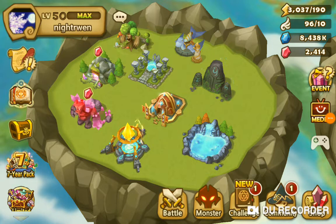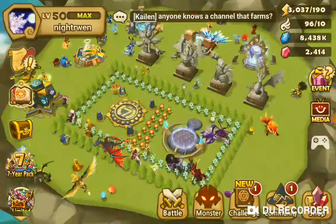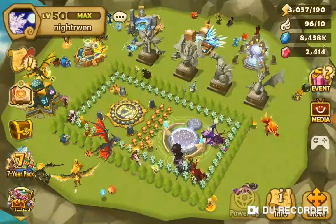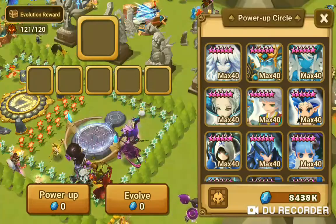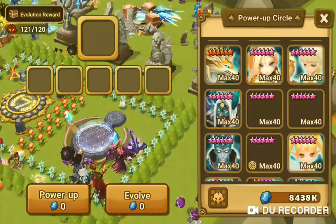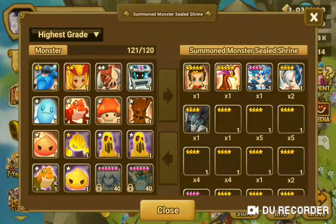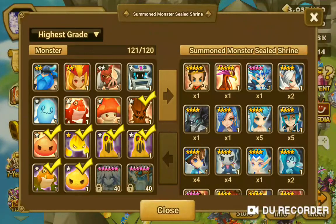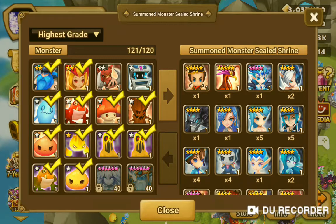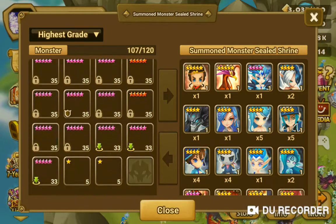Alright, how y'all doing? This is user Nightworm and the game is Summoners War. We gonna do a little bit of summoning from some stuff I had saved up — just gonna do some mystic summoning. But first I had to go put some stuff to storage. I think I had like 13 or 14 mystic scrolls so we'll see where I'm at getting it together.